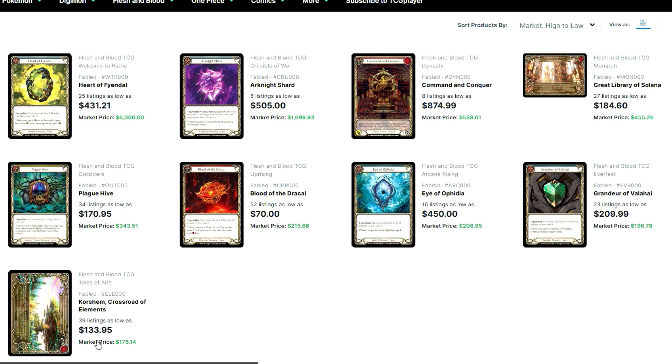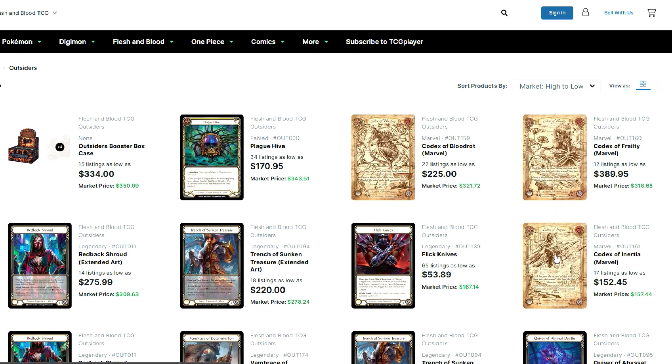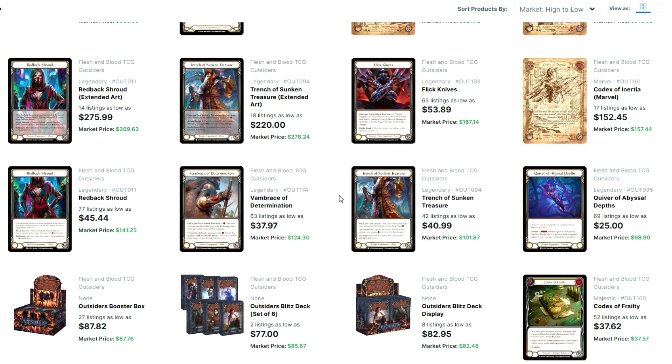Alright, let's talk about Outsiders. Looking high to low at the marvel cards: Codex of Frailty is close to $400 because there's a lot of hype and these cards are very rare. Codex of Blood Rot is around $225, Codex of Inertia around $253, and Plague Hive around $170–$171 — not too bad, it's been pretty steady at that price. A lot of these prices have kind of stabilized. The extended arts — I still think they have room to drop. Rebeck's Child is not dropping as fast as Trench — could be a waifu factor.